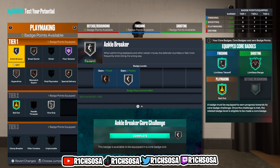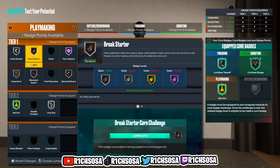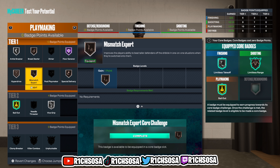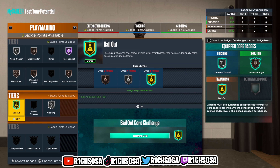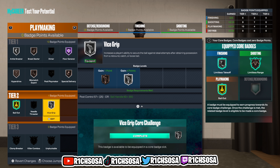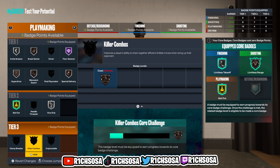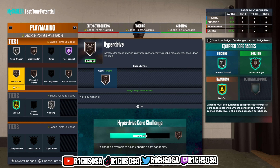For playmaking, I'm going with Ankle Breaker, Break Starter on bronze, and I really like the fact that we get Hall of Fame Floor General. From there: Special Delivery, Mismatch Expert, Hyperdrive, Bailout as my core badge on gold, and Silver Vice Grip. If you do throw extra badges toward this build, you're going to be able to get Killer Combos or Unpluckable both equipped at the same time. The one I would pick is Killer Combos.